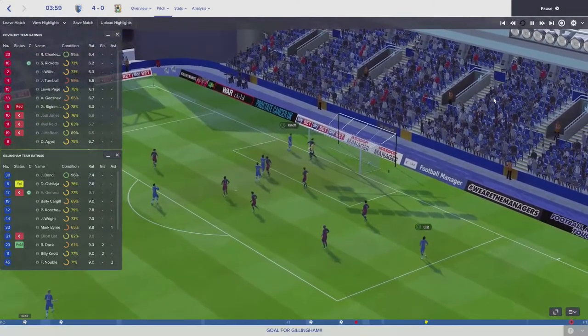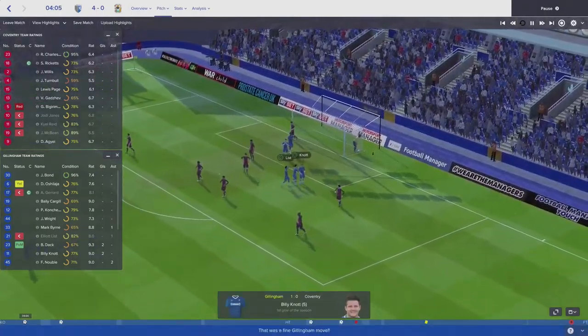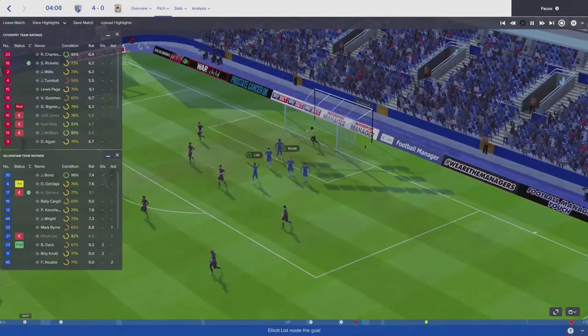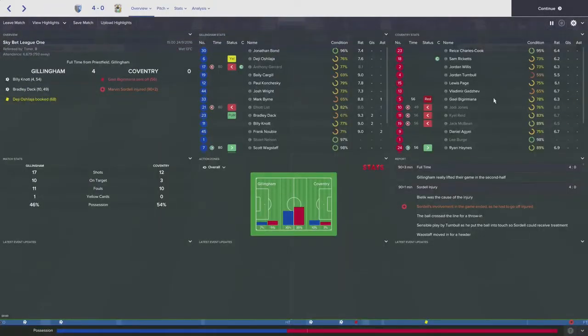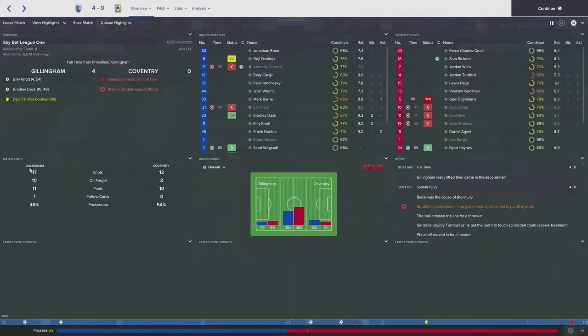Ironically, Billy Knott had actually chatted to us before the game wanting more first-team football, a bit disappointed with his opportunities. I hadn't really given him a fair shot, so I promised I'd start him in the next few games. He did fantastically in this game — he ended up bagging two goals. Couldn't have been much happier with his contribution.